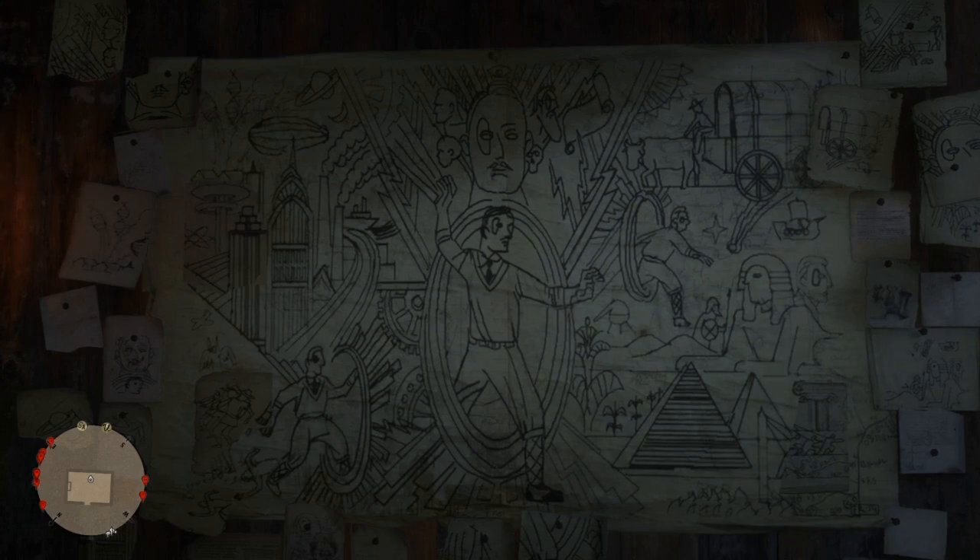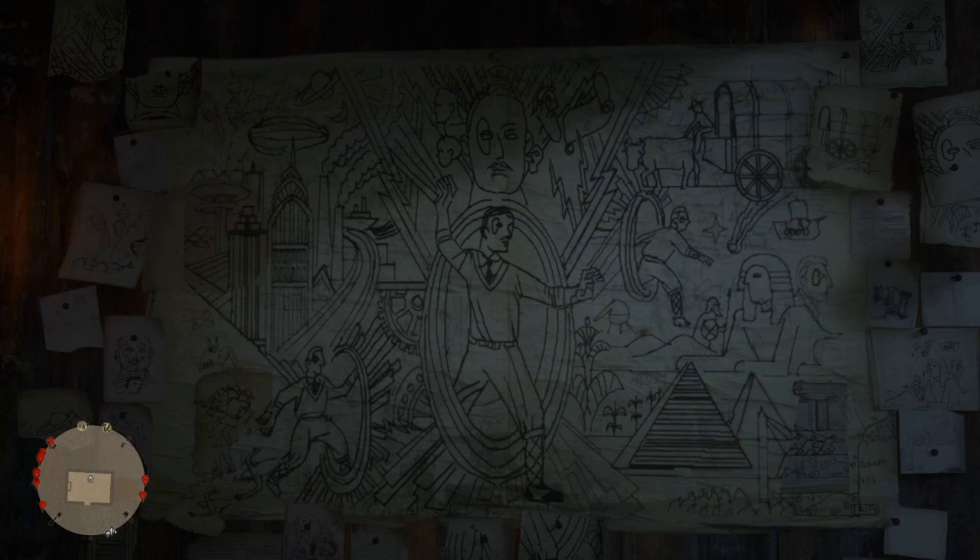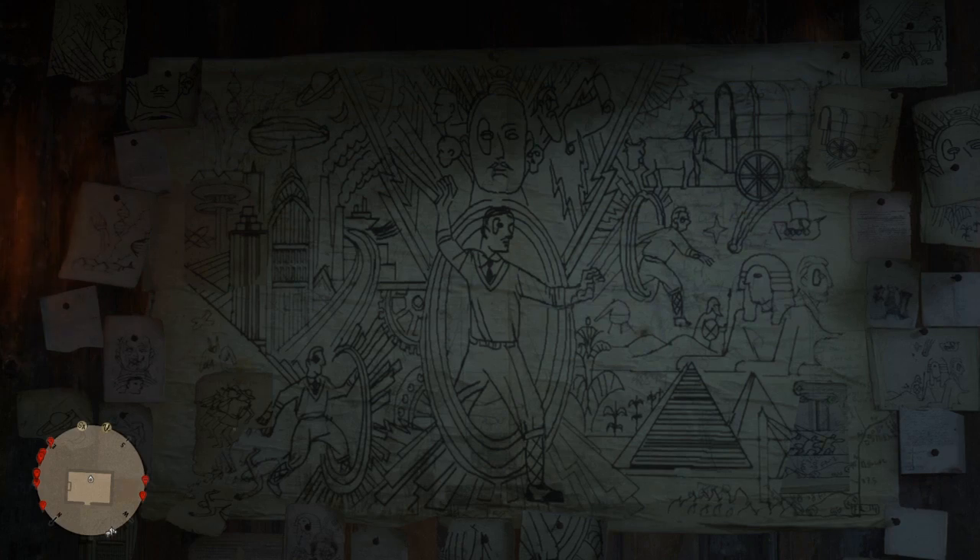When you go in there you will see this very strange mural or drawing on the wall. If you make your way over there you will notice a few things about it. Firstly, you'll notice someone that seems to be going through a portal of some sort, and this person actually looks like the strange person that you meet — you can tell by the mark around his eye.